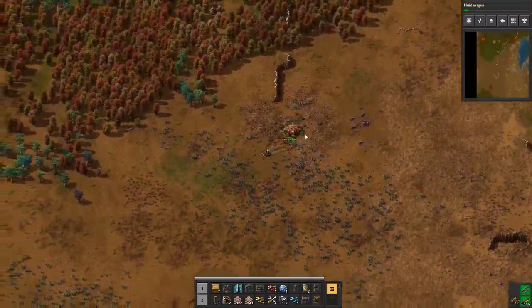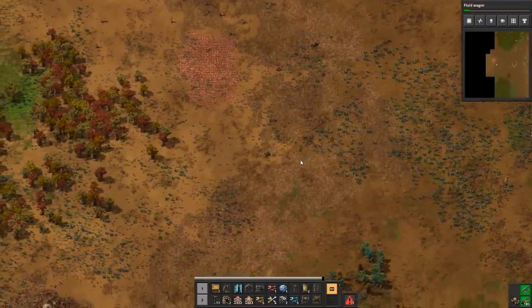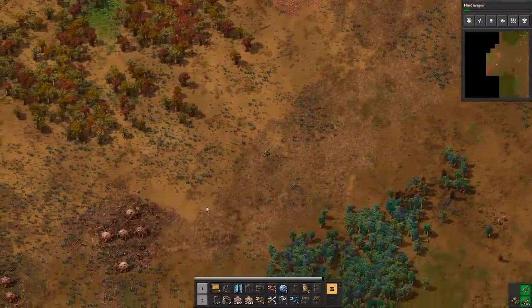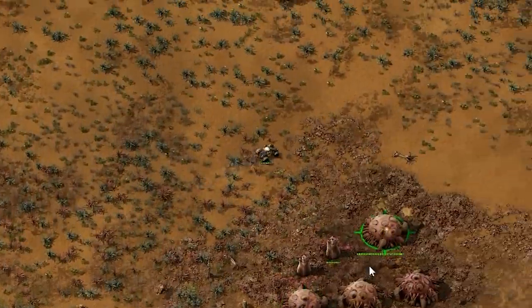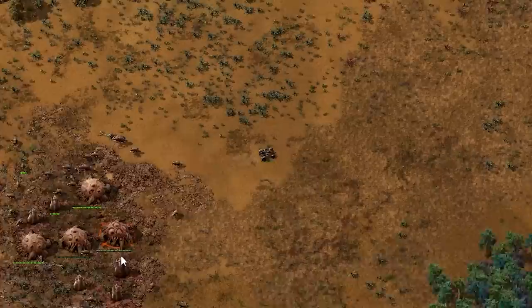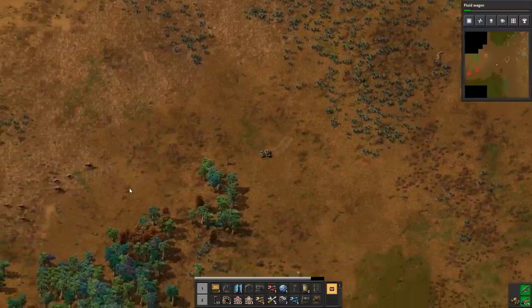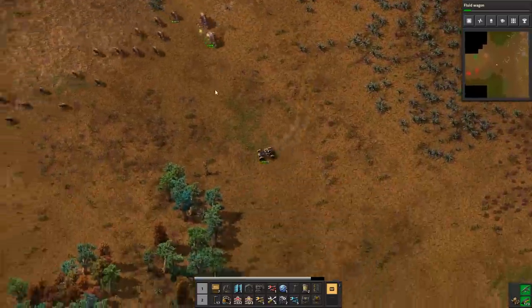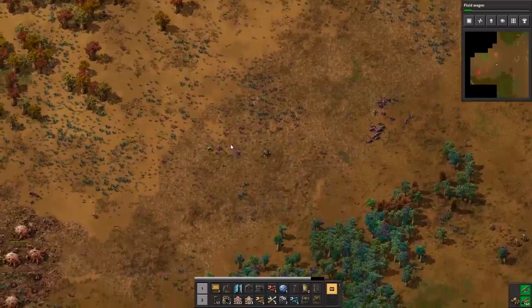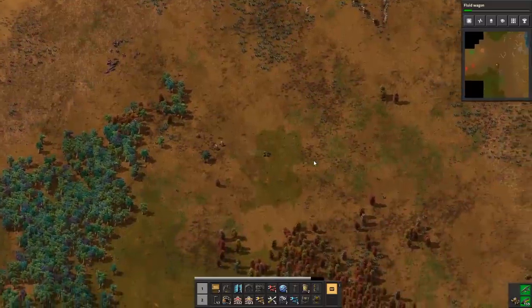Before we build anything out here, I'm going to scout the area because our scanners might not necessarily be picking up everything. We've got one nest over here I want to take out before we expand. That's gone. Now we could really just explore the rest of the map — oh shit, look at all that. Oh my god, there's two right next — yeah, we're not going to have an easy time with petroleum over here. It's good that we didn't expand out yet. There's even bigger bugs out here too — these ones are stronger than the old ones.